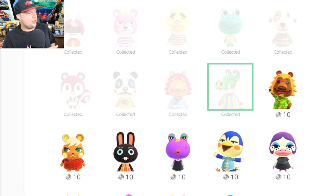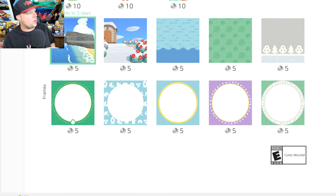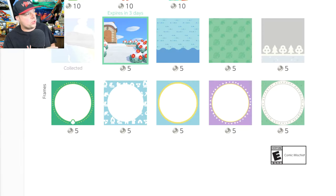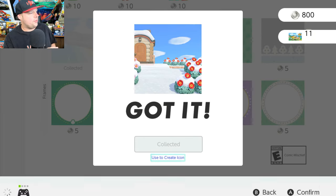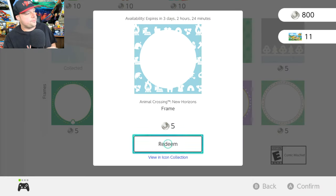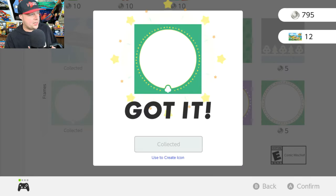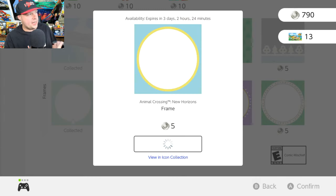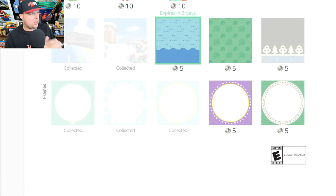You can go ahead and collect all of these if you want, and there are also backgrounds you can collect. This one is five points; the other ones were 10 points — it tells you how much each one costs. You can also pick a frame if you want. I didn't know this existed until today — I don't think Nintendo really mentioned it either. These icons are essentially free, since the points you spend you can earn just by doing regular things.